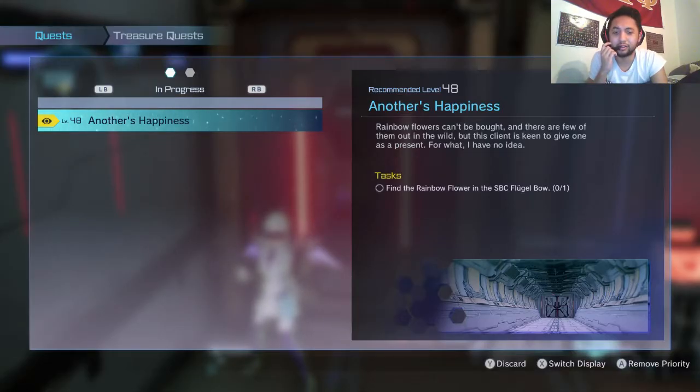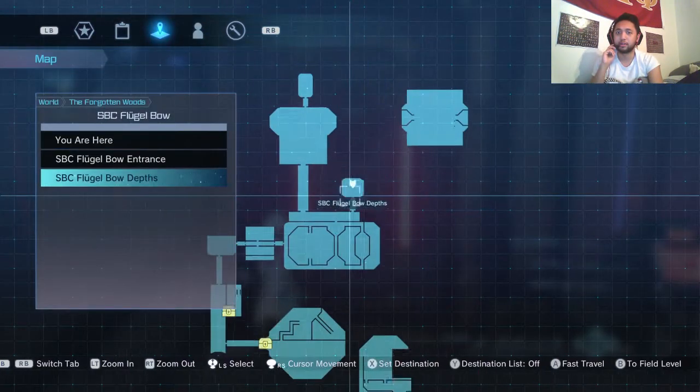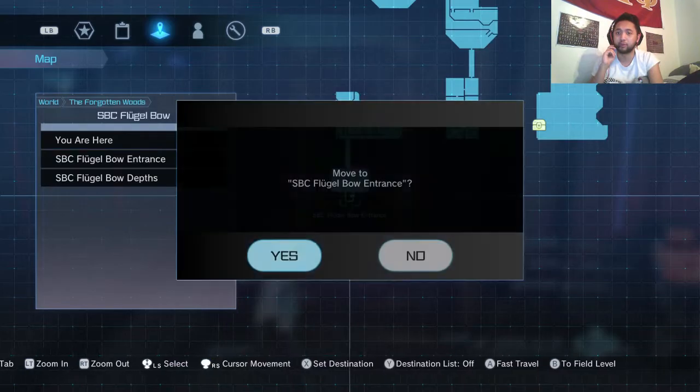How's it going everyone, Deadlady here, bringing you a walkthrough on how to find the Ringle Flower of the SPC Flugelbow. This is part of the quest 'Another's Happiness,' so let's get started. First of all, you're gonna want to fast travel to the SPC Flugelbow entrance.